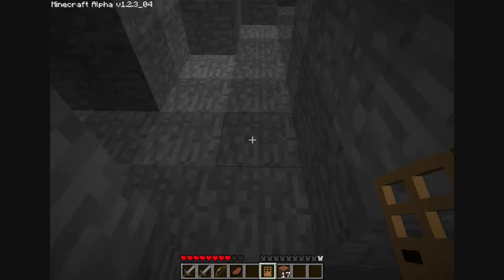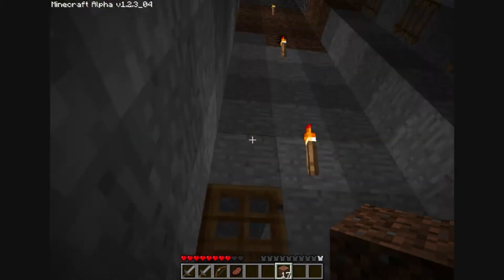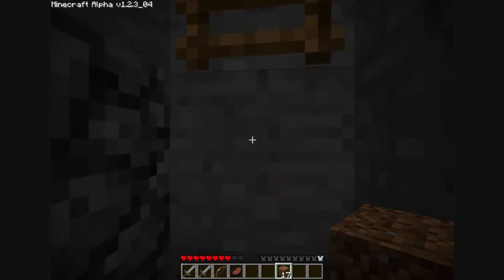Let's place the door right here. There we go. I'm going to have to build a floor here, so I'm going to have to do that out of glass. I don't have that much glass, so let's cook some.